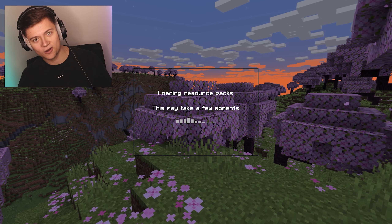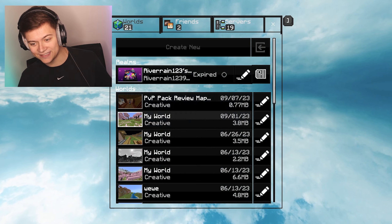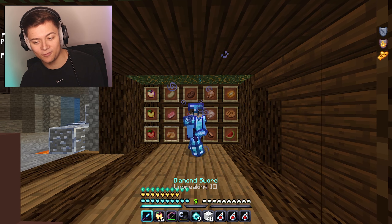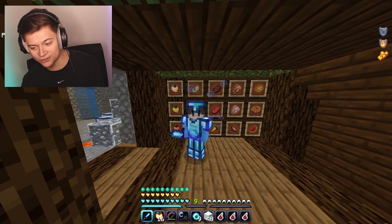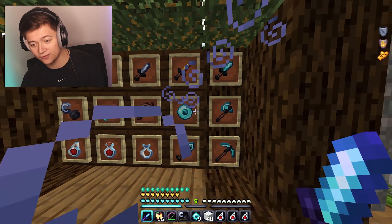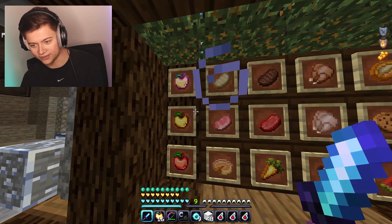All downloads are linked in the description. This background looks crazy — love it. But let's get into the review. Don't forget to subscribe — giving away a free Nintendo Switch at 107k. Anyway, this is the armor, which looks super clean, with a custom crosshair and all custom items that look really hot.